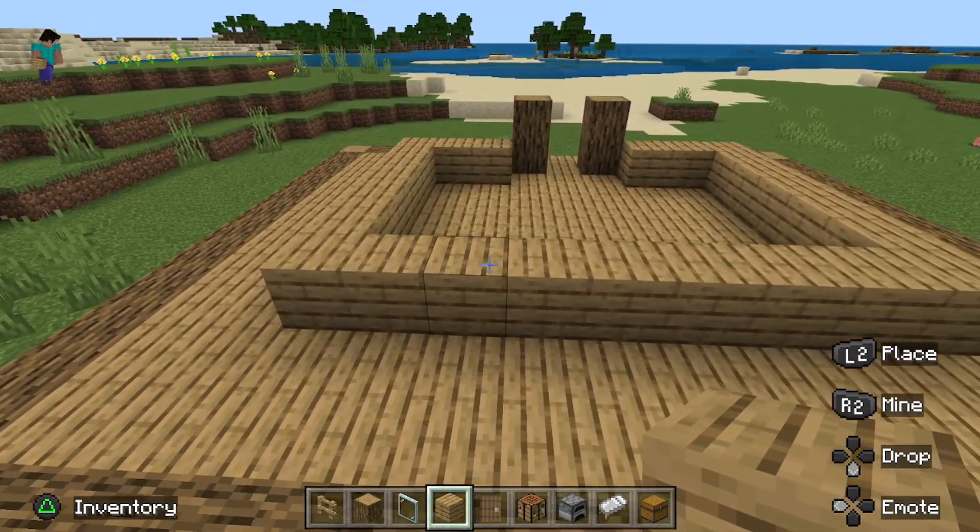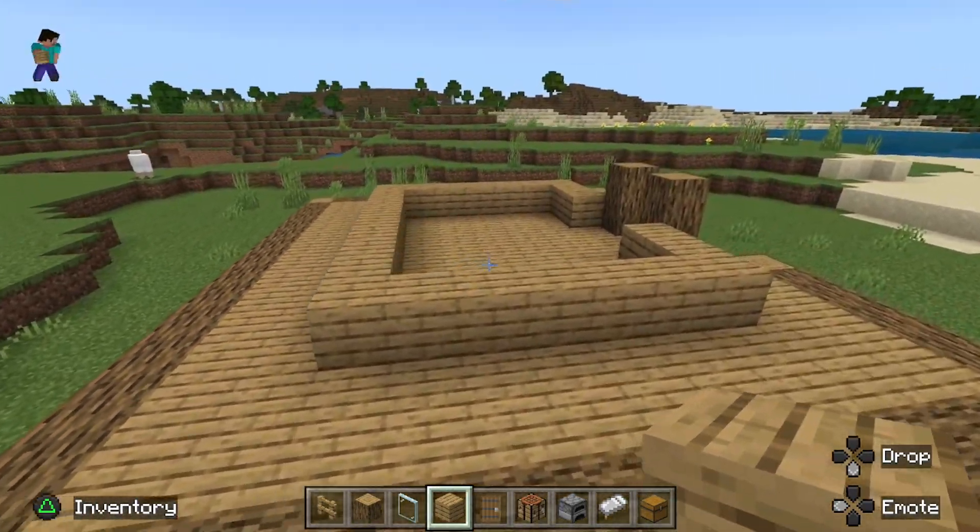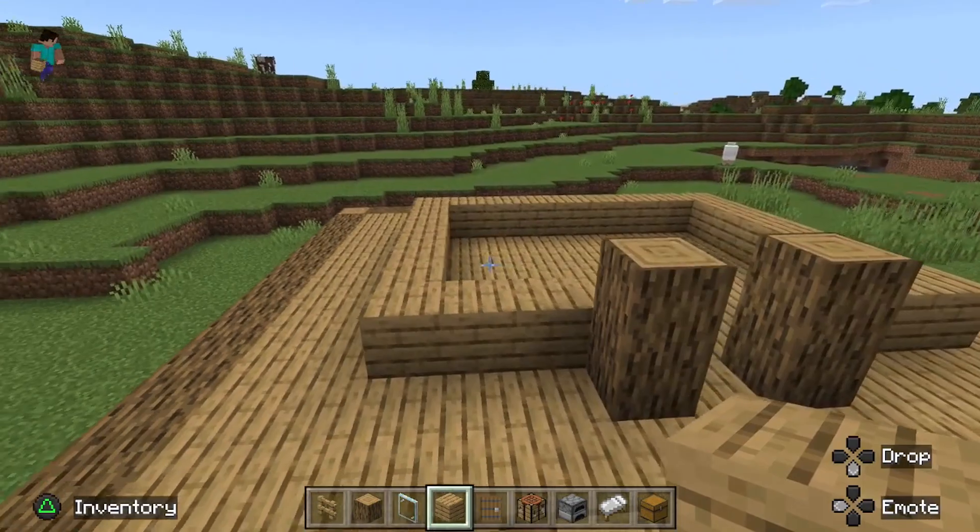Then one, two, three, four, five, six, seven, eight, nine blocks that way. So just connect all that up — then that's the foundations for the house.